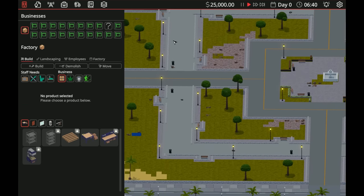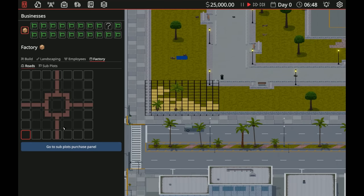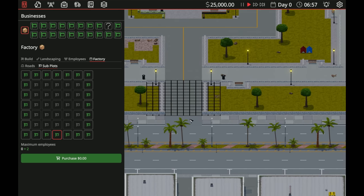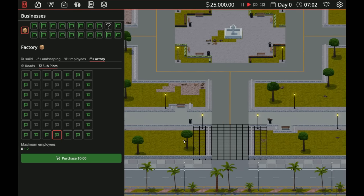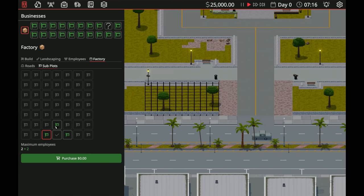This industrial district is where our warehouse is going to be. We need to buy a spot of land — go to Factory and then the Subplots panel. The first spot is free. I want a spot that has a road here so I can have a garage door. Let's purchase that one, and then we'll purchase this one because I believe the first two are free.